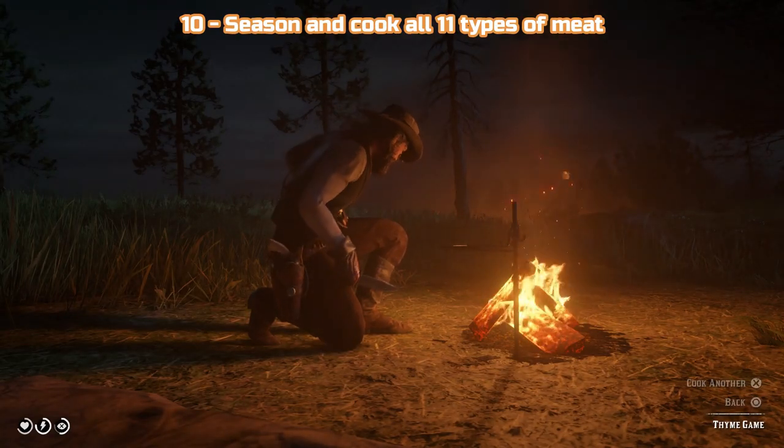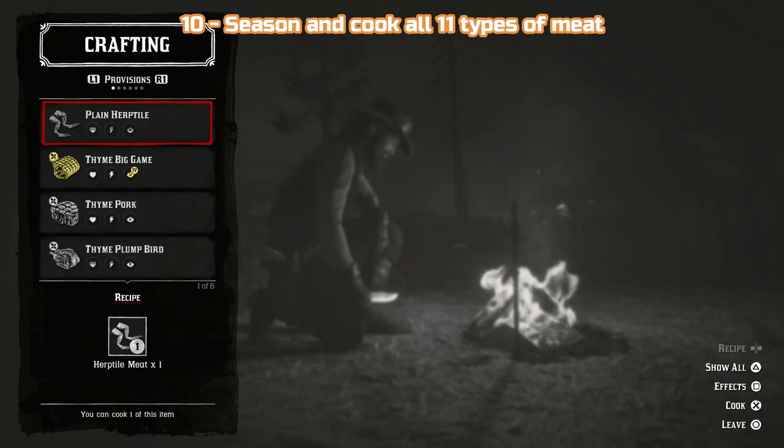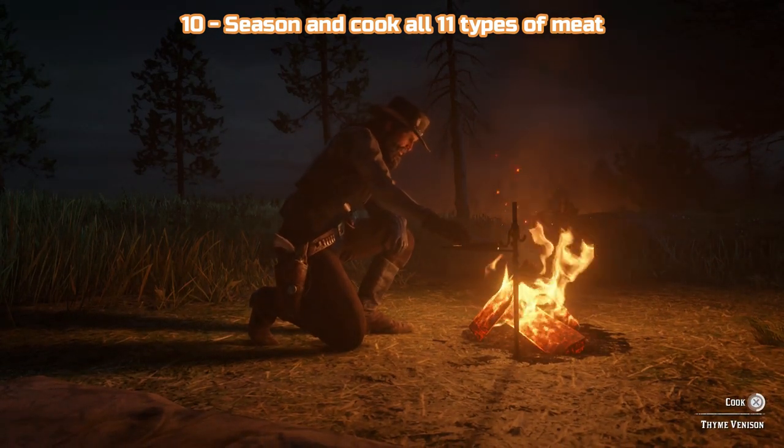Once you have your selection of all 11 meats, set up camp and get cooking. When choosing your meat, make sure you press left or right on the d-pad to choose a herb seasoning as well. Cook each one to complete the challenge. You can check your progress by pressing right on the d-pad and choosing challenges.